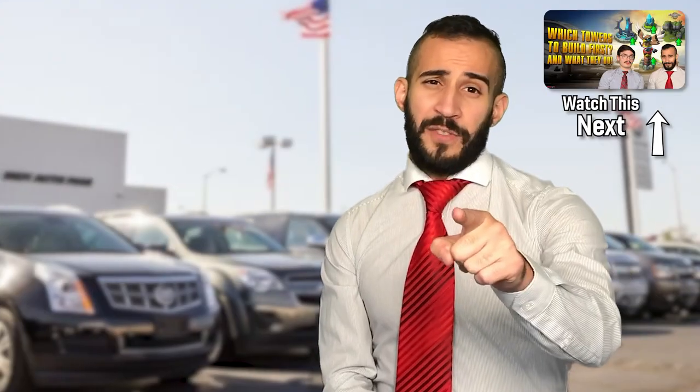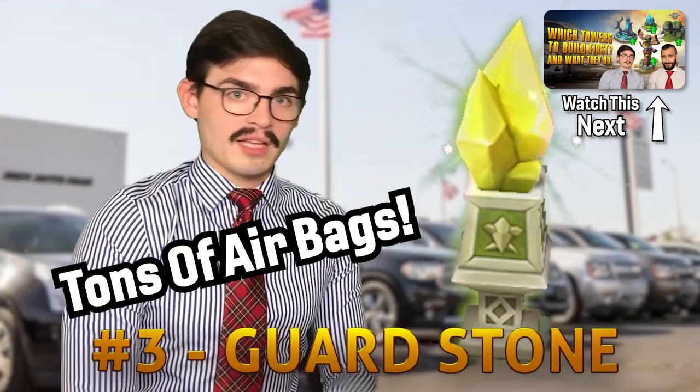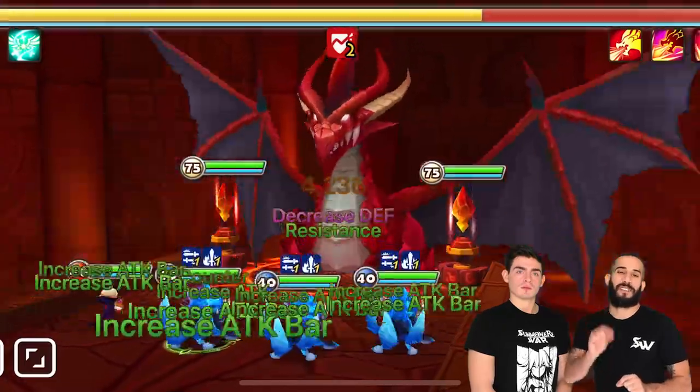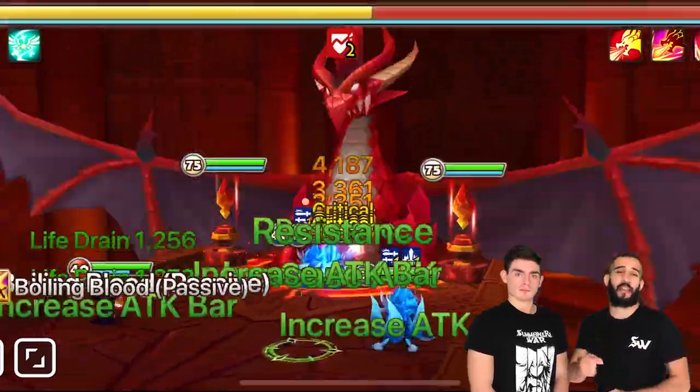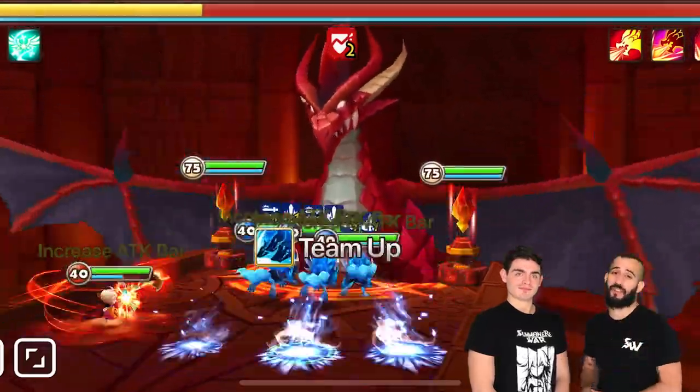Having a max defense tower helps a lot here. Last thing about the Trickaroos is that their damage is based on attack, so that attack buff they get and the amount of attack you put on runes for them will help you speed up your run and make it even safer.